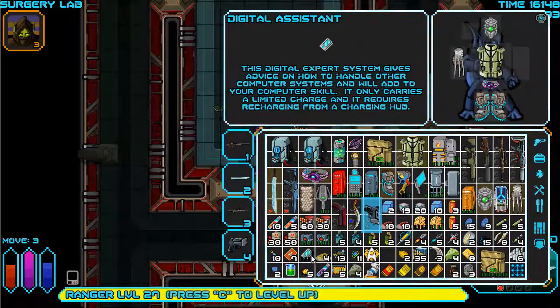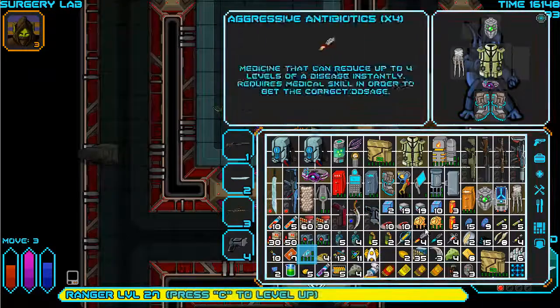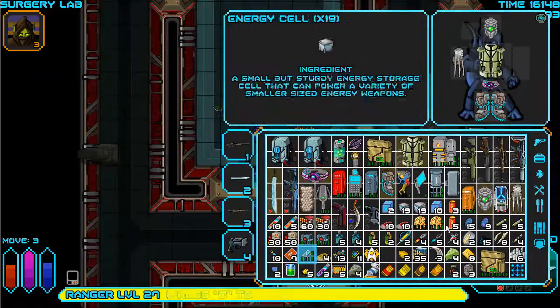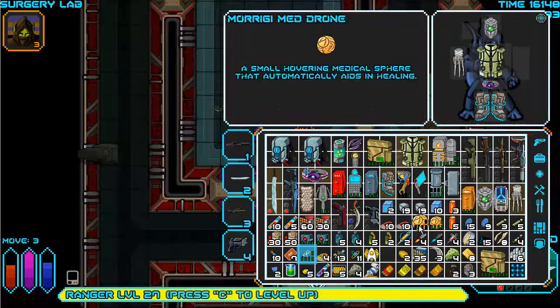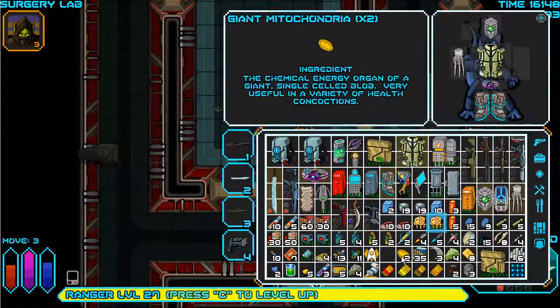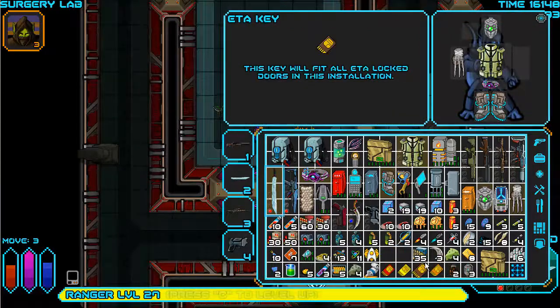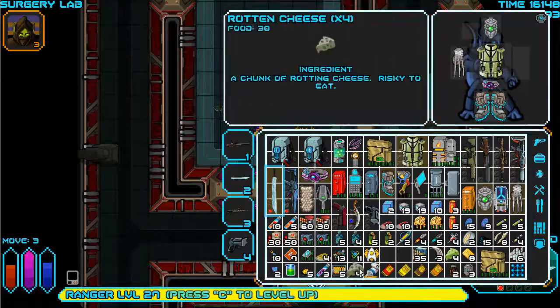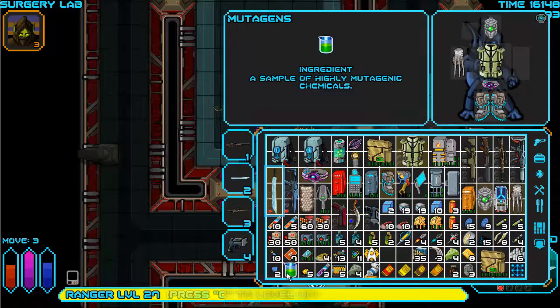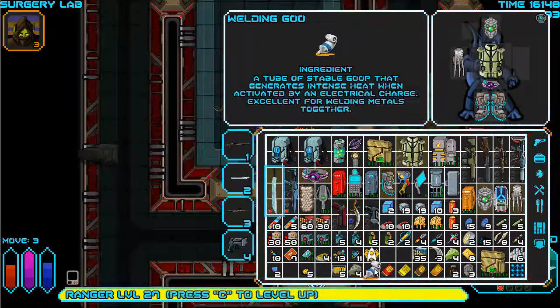I could recharge my digital assistant. I could recharge the multi-tool after one more use. I could recharge the med drone. I don't need mitochondria - I don't foresee myself making more energy drinks, I still have eight. That begs me to wonder - I could probably drop the proteins and mutagens too because I'm just not going to need them anymore.